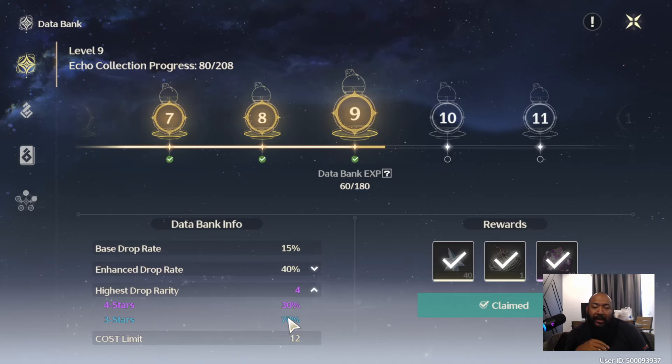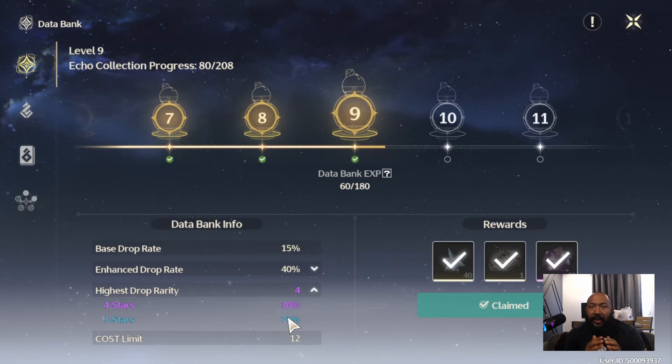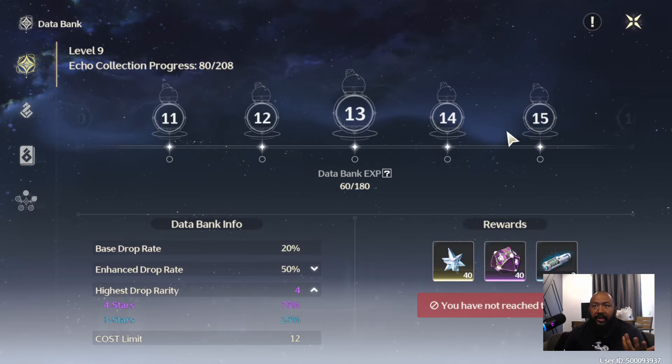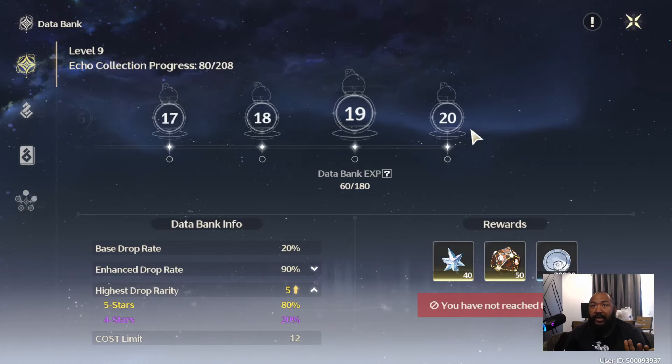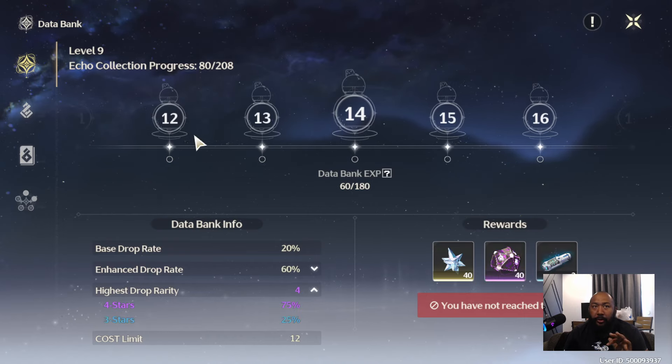It's not as simple as getting a basic echo and upgrading it to legendary — that's not how this works. As you go through the game and fill your database — kind of like Pokémon, catch them all — your databank levels up and you'll have a higher chance to get epic (purple) or rare (blue). Once you get to level 15, you'll start getting legendary equipment, and the higher you go, the more you'll predominantly get legendaries, giving you the widest base of stats.